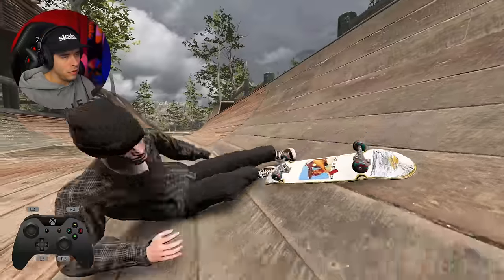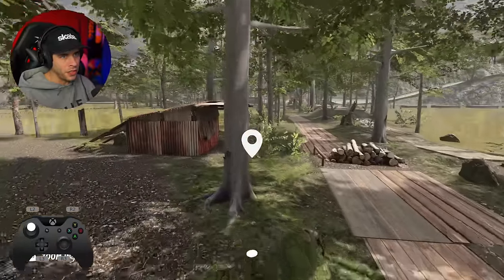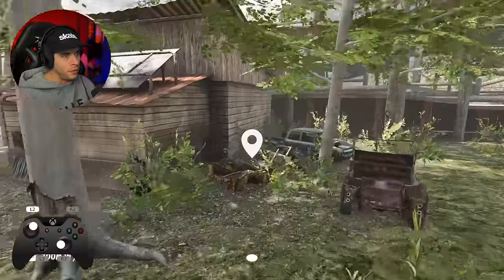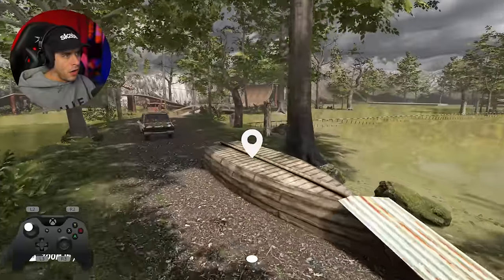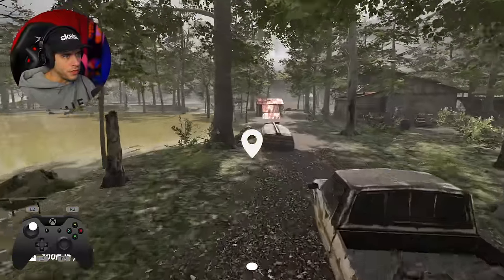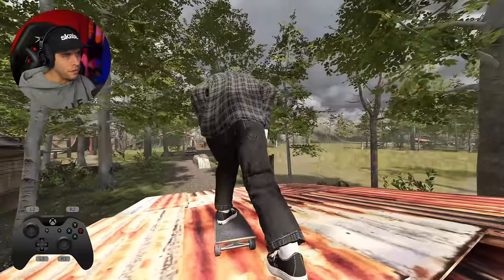Blunt tray flip in — missed that one. I think I'm gonna discover some more stuff over here. There's this house — can't really go inside, I don't think, maybe you can. There's an off-road area, so you could just off-road and skate through here. Like this — this is what he wants.